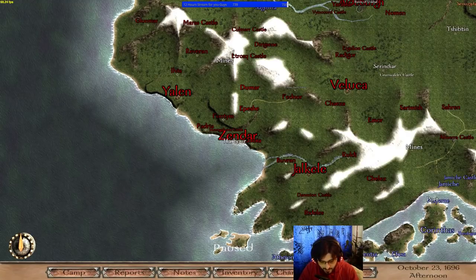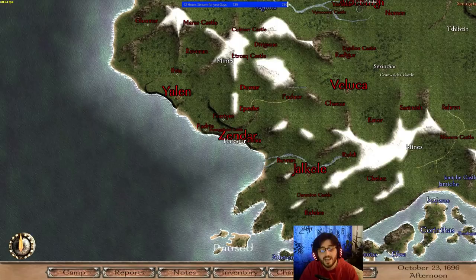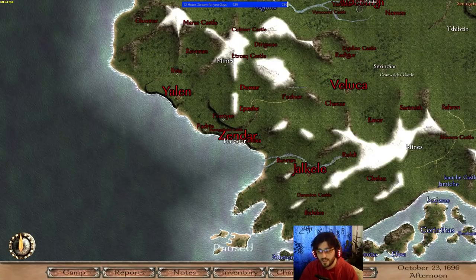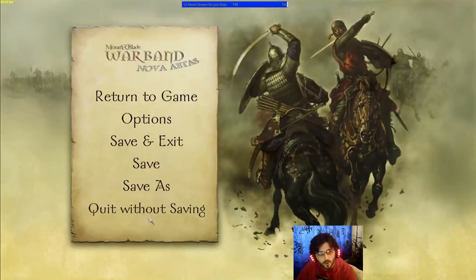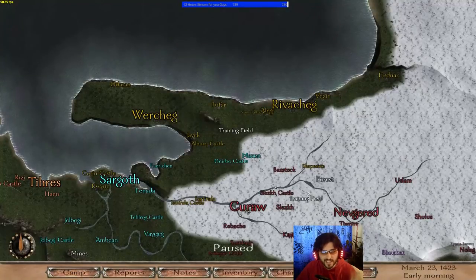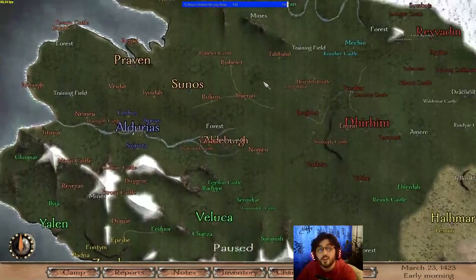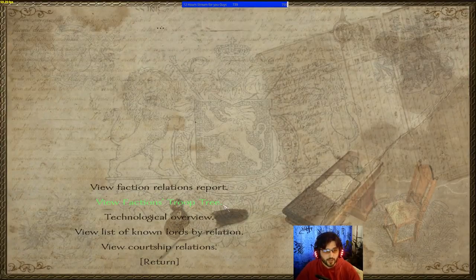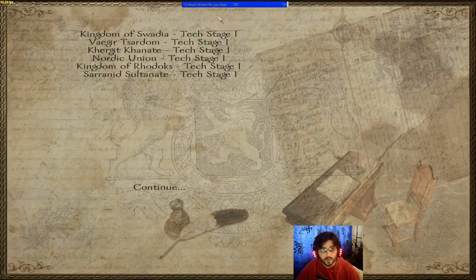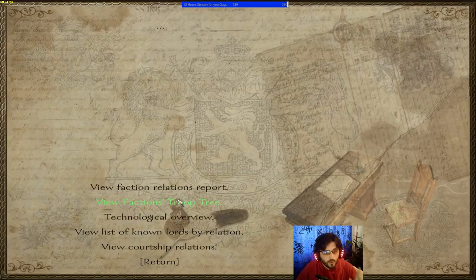The next subject is going to be a long one: best troops and troop tree discussions. We're also going to be touching upon tech trees and tech stages, because in Nova Ethos there's a tech system introduced. To do that, we are going to be going back on our test character, because I'm going to be able to showcase the troop trees for each faction. To access the troop trees in-game, go to Reports, Kingdom Reports, and View Faction Troop Trees.